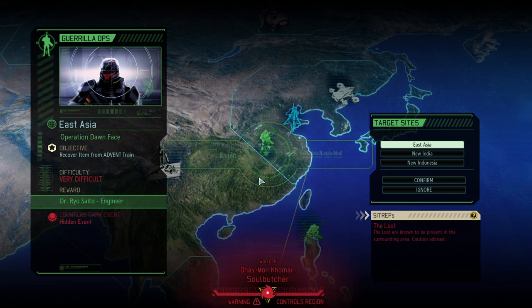Hello and welcome back to another episode of XCOM 2 War of the Chosen. My name is Saiken and today we're continuing the Against the Hive campaign, picking up an unbeatable opponent — the ever non-ending swarm of chrysalids that have overrun the world. Today it's Operation Dawn Phase, and we're taking the least of the three bad options, hopefully recovering an engineer after we recover an item from an Advent train.